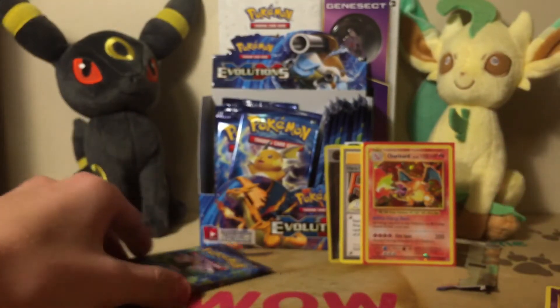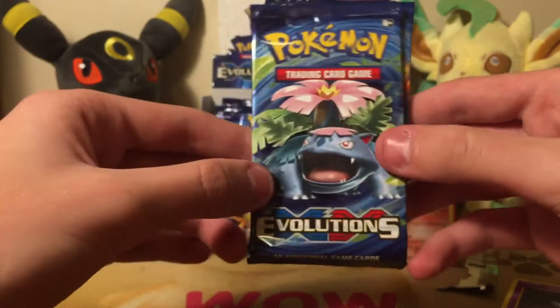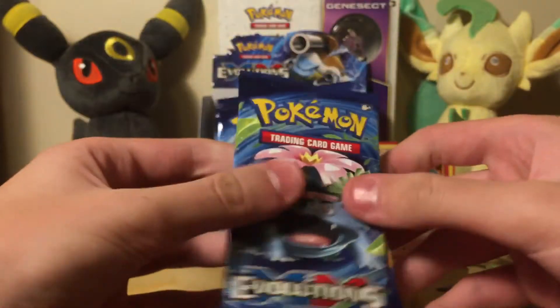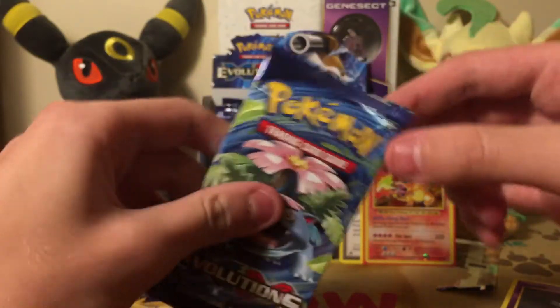Or at all — anything in this set that I want that bad. Except maybe if I pull the Mewtwo EX I might freak out. So two packs left. Look at how that Charizard looks — it's so elegant. Anyway, he can pull nothing for the rest of the whole thing and he'll be happy. I mean hey, I got a full art and a holo.